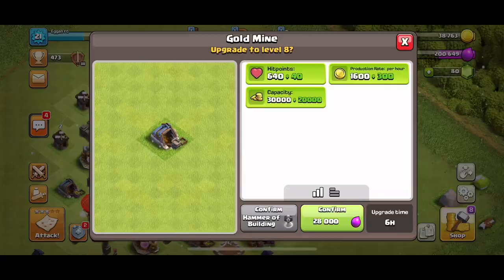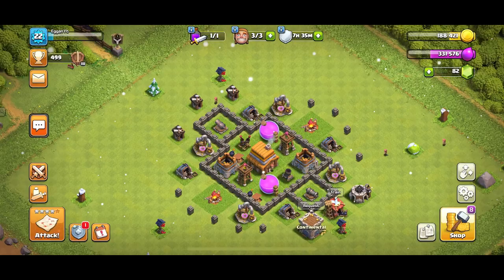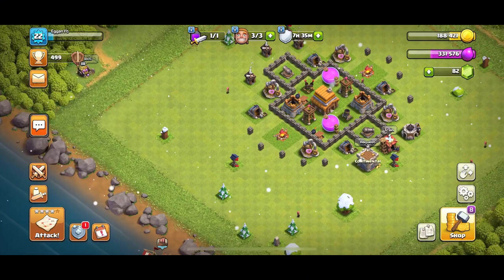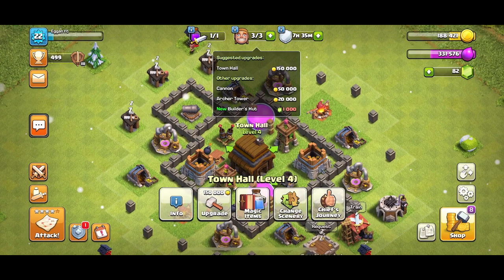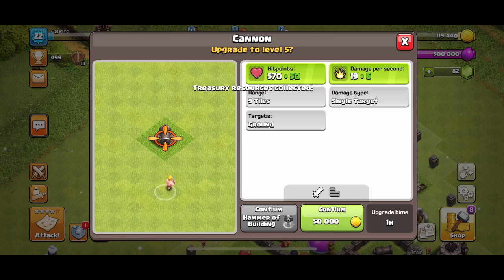It is day seven, the final day, and we only have three more upgrades to do before we are officially done. Let's get going on our Town Hall. I'm gonna upgrade this Archer Tower to level 4, collect from the Treasury, then upgrade my Cannon — that will take an hour. As I'm wrapping up this video: I did find a clan, a viewer did send me one I think, but they haven't put it in the comments, so I don't really know. Until then, I will see you later.